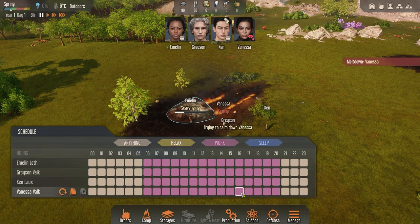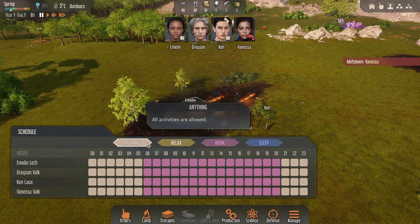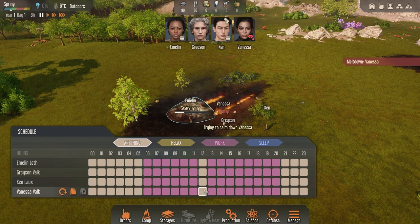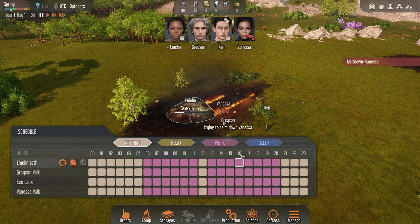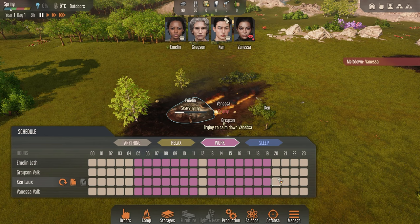Next we're going to have a look at our schedule. You can set this up for when they sleep, when they work, when they relax — all activities are allowed under everything. If they're tired they'll go to sleep, if they want to relax they'll do whatever they want. So around midday they can do whatever they want for an hour — grab lunch, go for a sleep, whatever. We'll balance out the workday — maybe seven hours either side. Wake up, start work, finish at five o'clock. I think that's a nice balance.